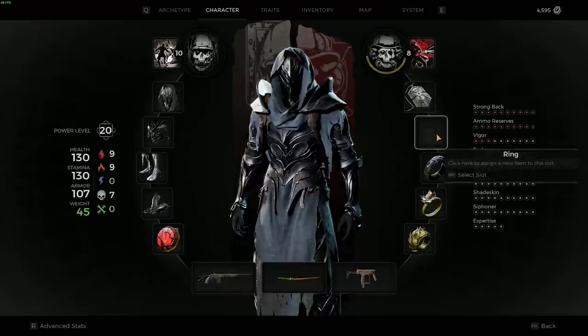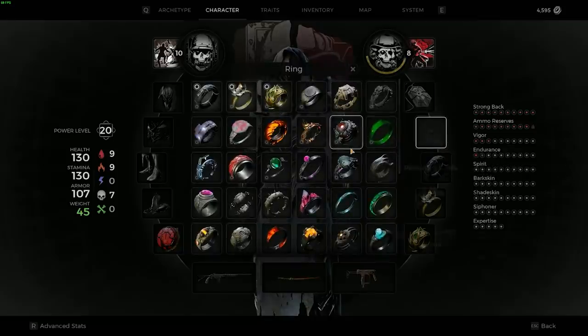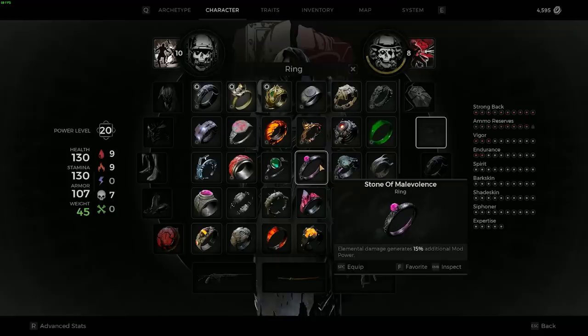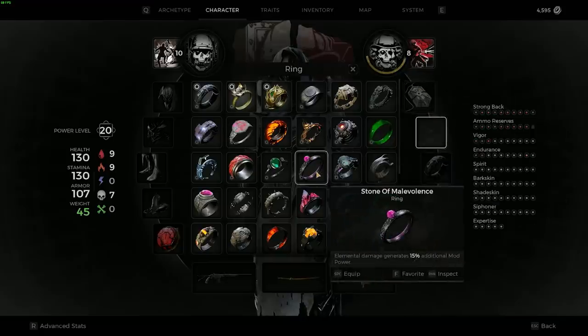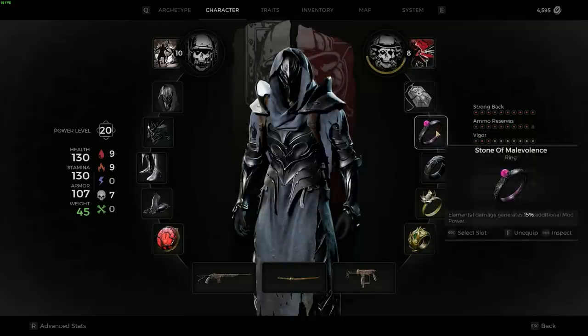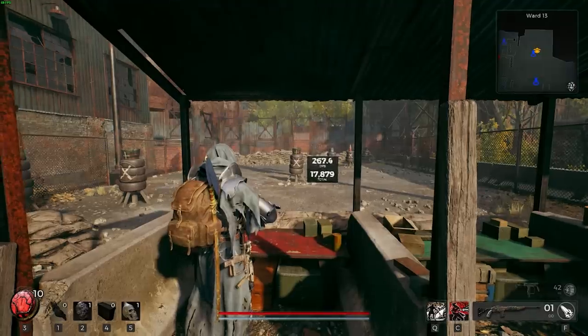So I found this ring — I re-rolled a world. I think this was found in Yaesha, but it's called the Stone of Malevolence. I read this and I was like, I'm just curious, because I always wanted to do an infinite mod spam build. So you throw this on and watch what happens.